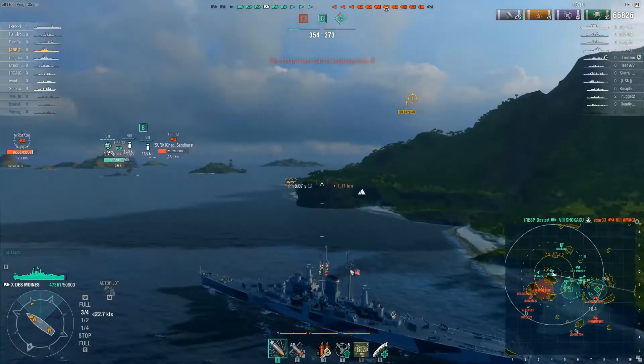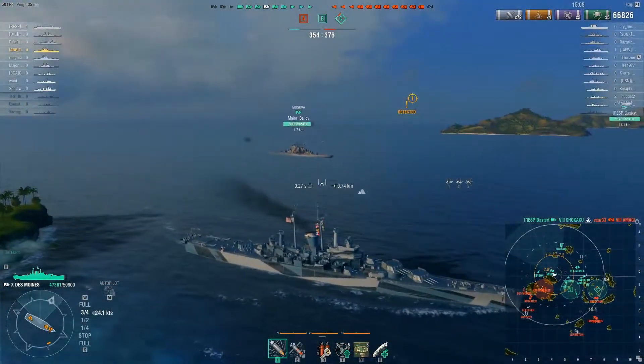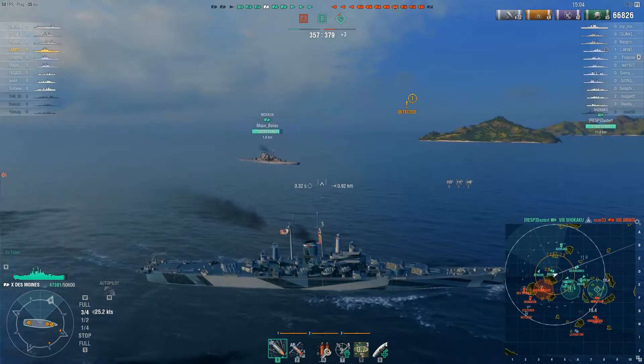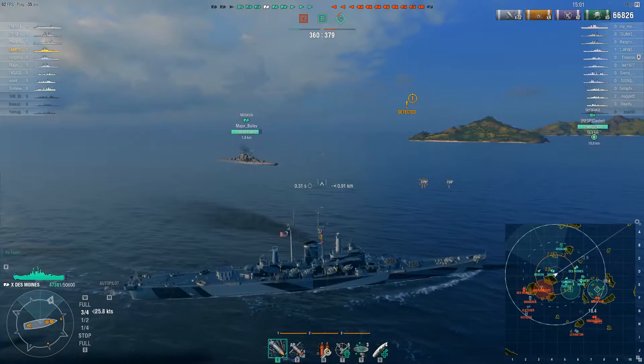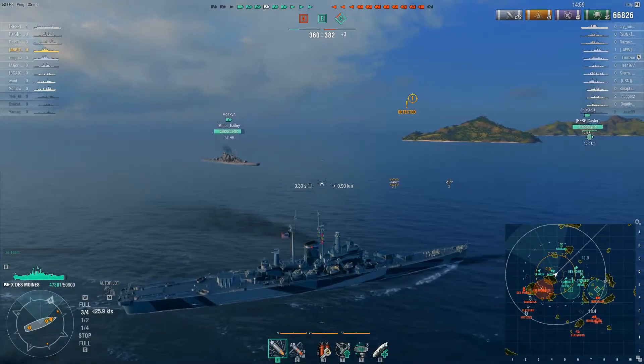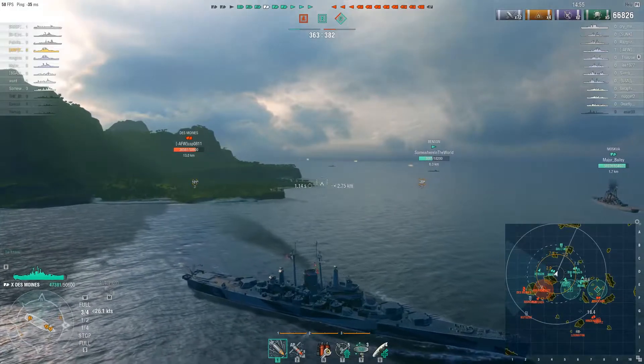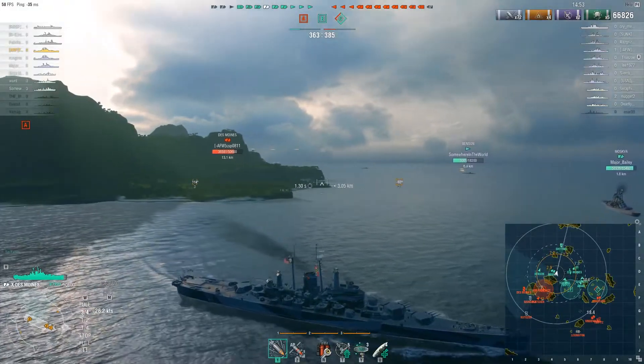I've realized that there's a Des Moines, also a Kutozov, and a Bismarck which might be pushing around that side. And while that area of the map is pretty useless, if they do get around they can kind of get flanking shots at our people at B, so I want to try and prevent that as much as possible.